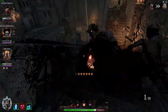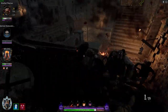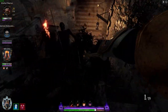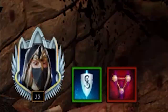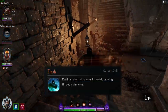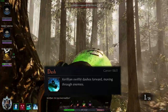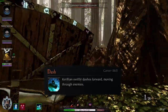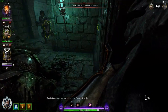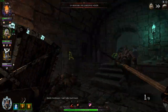And Kerillian's career skill — the extremely unique and keystone ability that makes or breaks every single career in Vermintide, that totally changes how every character feels and has a unique style and name — it's called Dash. Kerillian dashes forward through enemies for a short distance. That's it. That's the entire ability. Now, while I enjoy taking the piss out of this ability, it is actually extremely useful and one of the key points of the build.